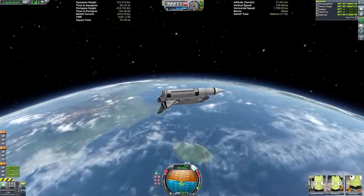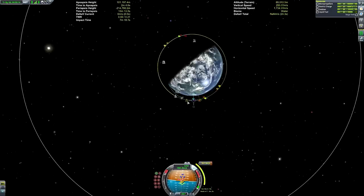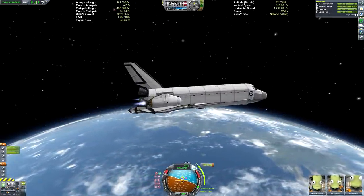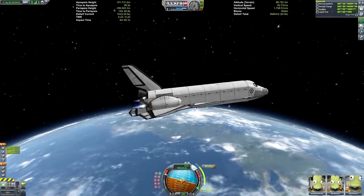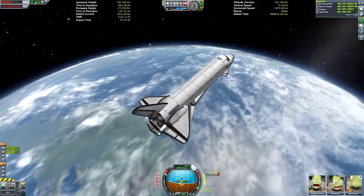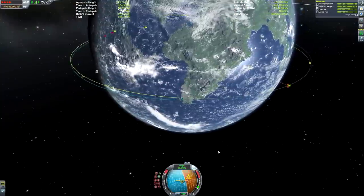The second stage would be constructing the deep space gateway around the Mun. I've already done that but in my old save file which I don't have anymore. I will do a Mun space station video, but it won't be a very accurate recreation. In terms of keeping to the Lockheed Martian plan, I probably won't make a very faithful recreation of the deep space gateway just because I've already done that - we want to keep the channel varied so we can go all out making a nice orbital Mun station.